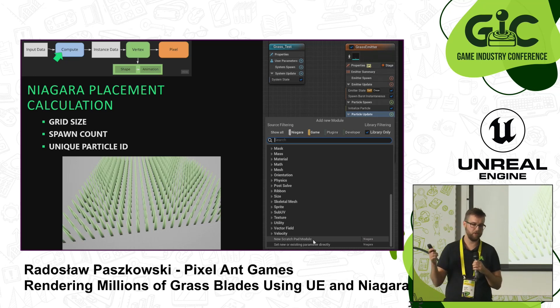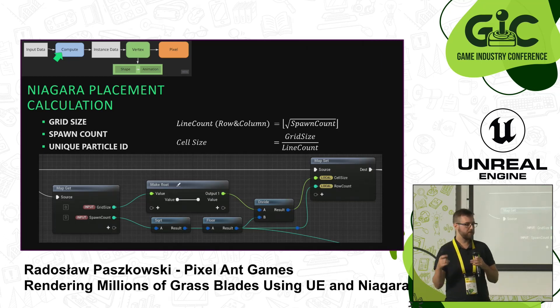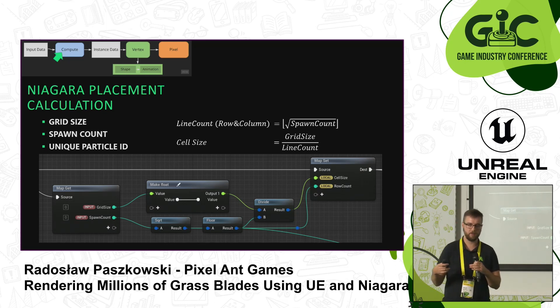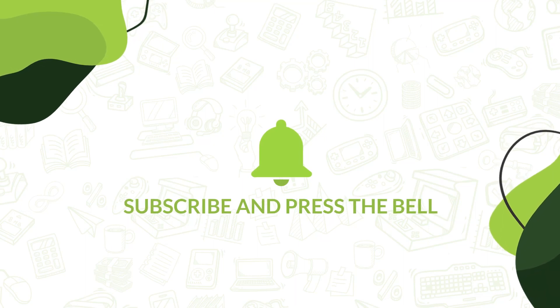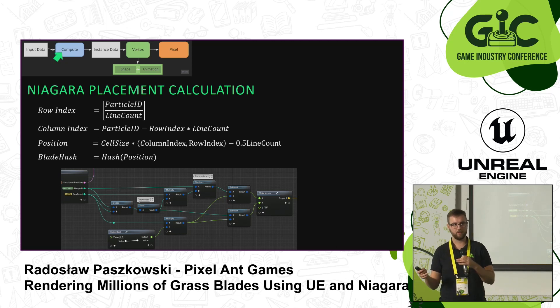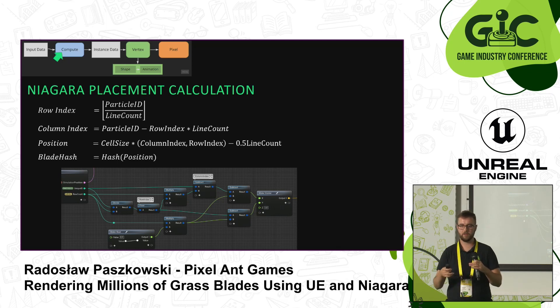What we want to achieve with the compute shader is uniformly spread grass in a grid pattern, which we then jitter a little to give it a natural look. The inputs are the grid size, spawn count, and Niagara's unique particle ID. The calculations are quite simple — you take the square root of the spawn count since the area is square, and derive the cell size from that. One important caveat: you cannot use the unique particle ID directly, because if the system moves with you each grass blade would move with you too, which would look wrong. Instead, you calculate a hash based on the position of each grass blade.